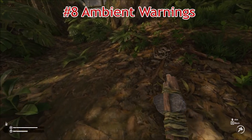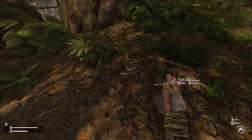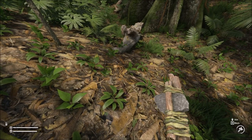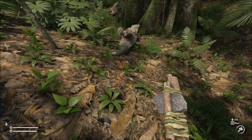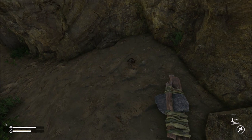Number 8: Ambient warnings. Most animals in the game have their own sound. If you are near a rattlesnake it will hiss. You can hear scorpions and spiders going around on the ground when you are too close. Pay attention to these sounds as they warn that danger is nearby.